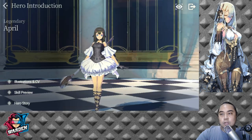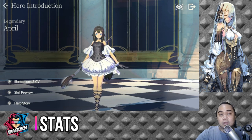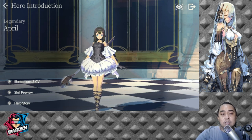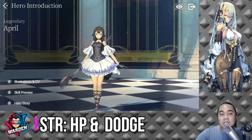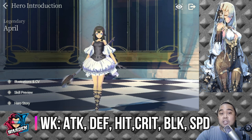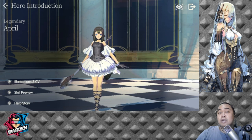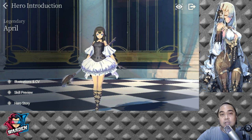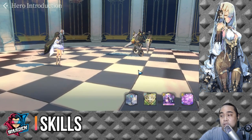FC April's stats are more or less the same as FC Talia's. Her strengths are high HP and average dodge. Her weaknesses include below average attack, low defense, below average hit, below average crit hit, low block, and low attack speed — so she'll generally be the last to take her turn each round.